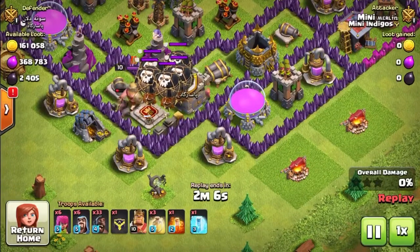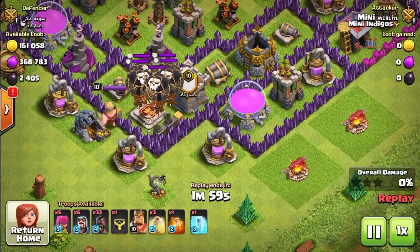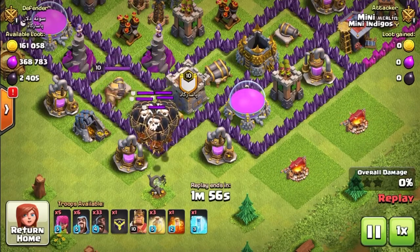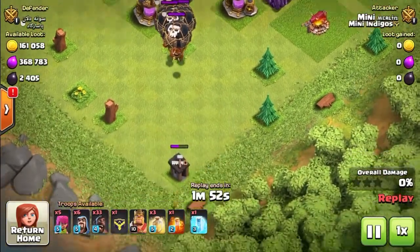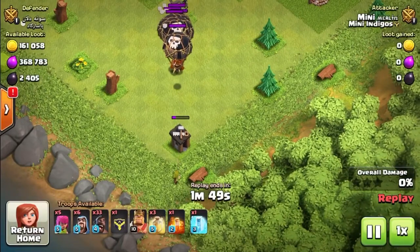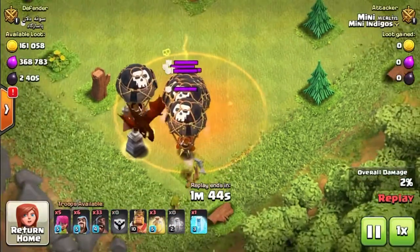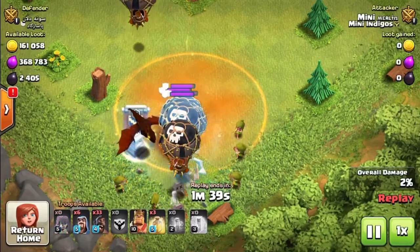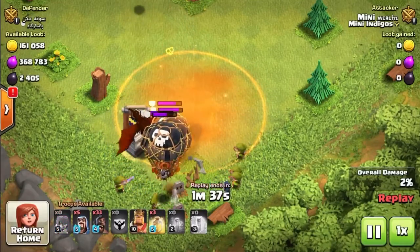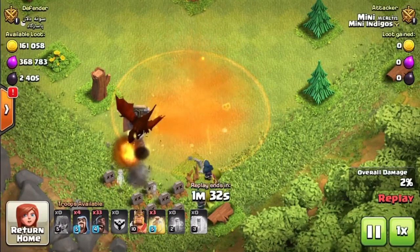Take a look at this first attack — drawing out the CC troops and pulling them down to the bottom. What we're looking for when trophy pushing is bases with plenty of trophies. The more trophies they have, the more you can gain. Even if you fail to get three stars you still get a larger amount of trophies. Crucially, if you do lose against a high-trophy base, you won't lose as many trophies yourself.